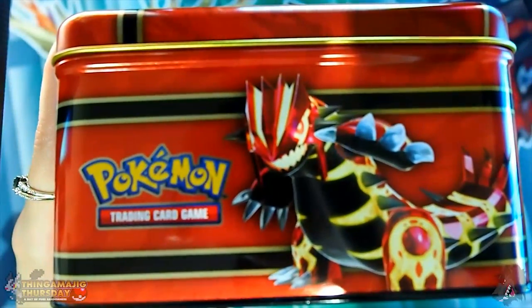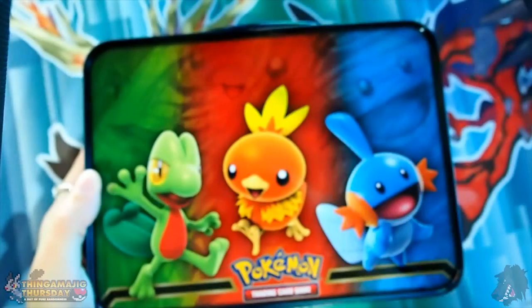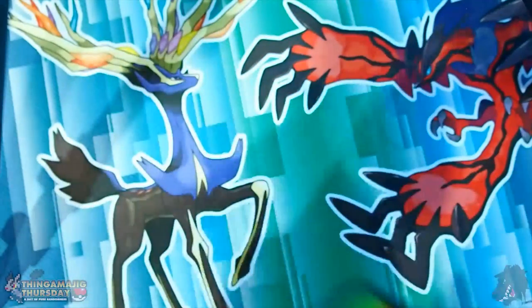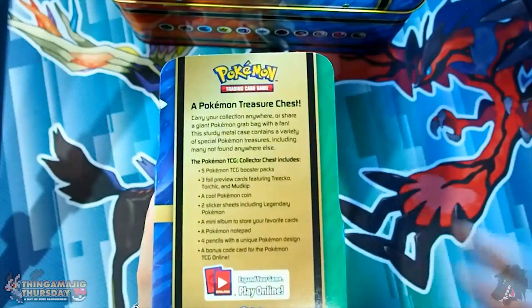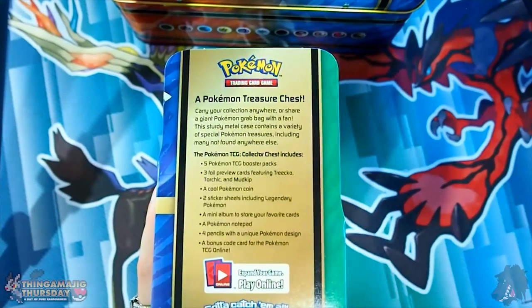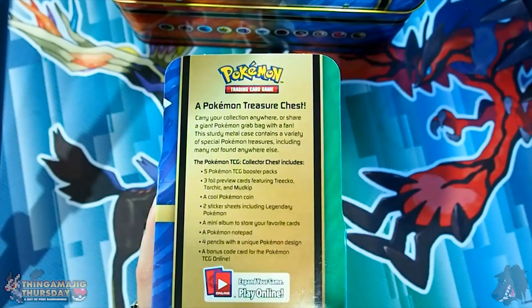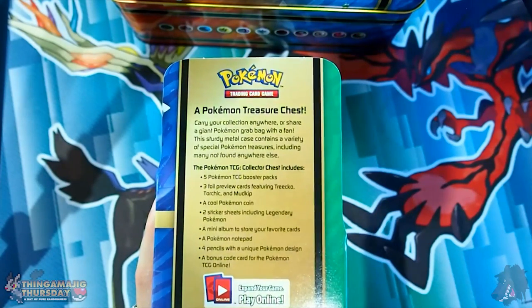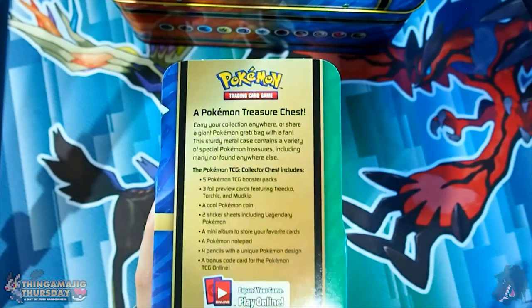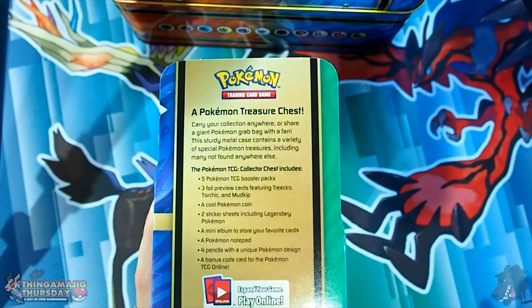On the other side you've got your Primal Groudon. It is a really cool looking chest or lunchbox. And of course, how can you forget your starters from the Hoenn region? So let's read the blurb, which I almost threw out — thankfully I didn't. It's called a treasure chest. It contains five Pokemon trading card booster packs — I think the original X and Y series and may contain Furious Fist, Phantom Force, and I think Flash Fire.